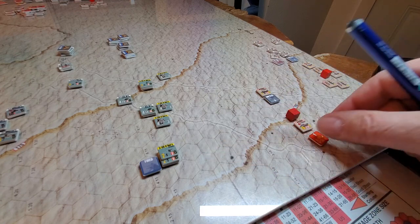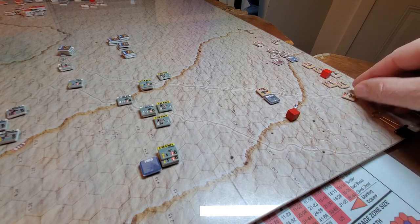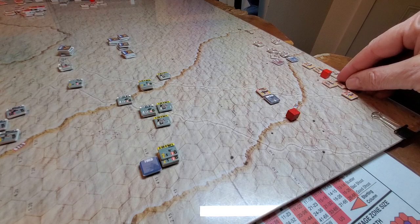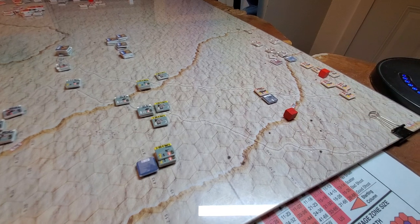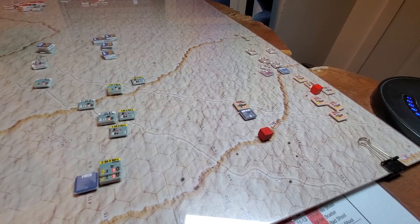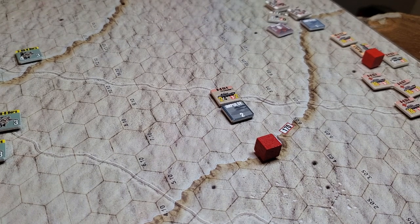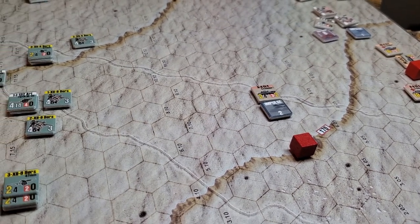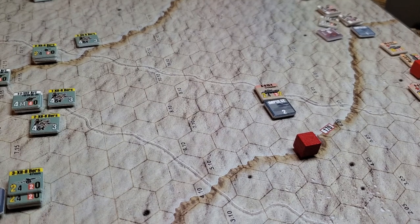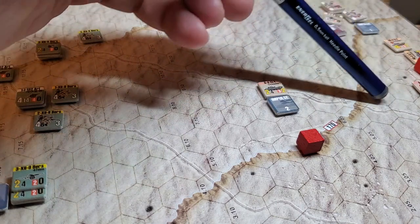At this range they already took a step loss, so we're obviously not going to do that - we don't want step loss on the approach. These guys are all in move mode to start. What I could do is take my CS tank and fire smoke. He has a smoke range of 14, so let's say he was here and we count out 14 hexes.